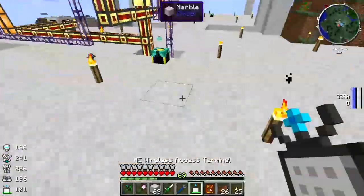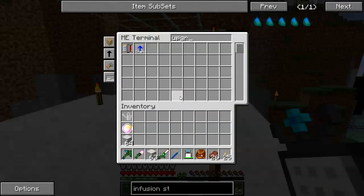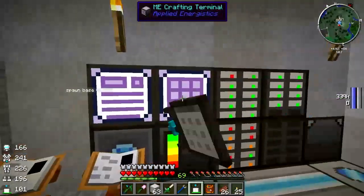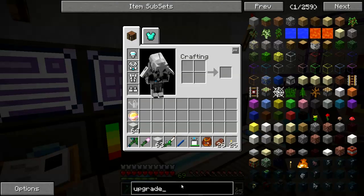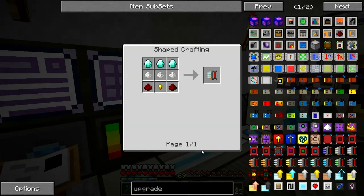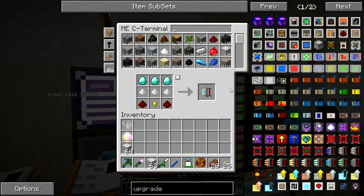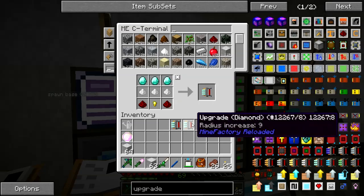That's a tin upgrade — that's not going to do it. I need the diamond upgrade for that. There we go, diamond — for the planter and the harvester.